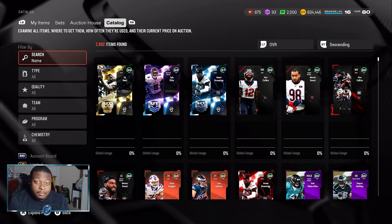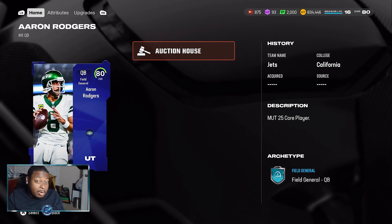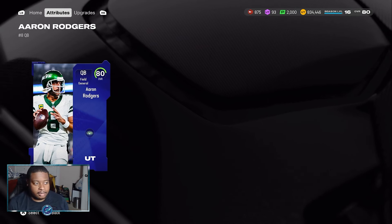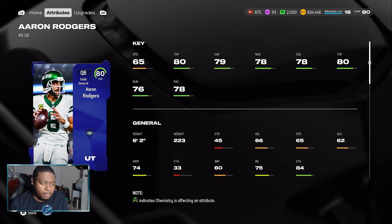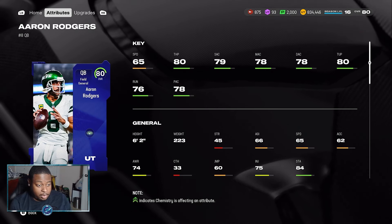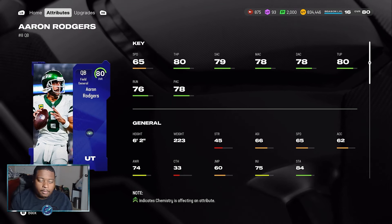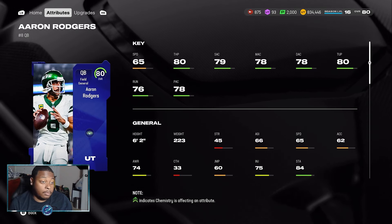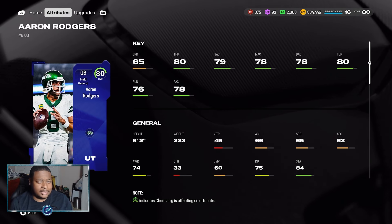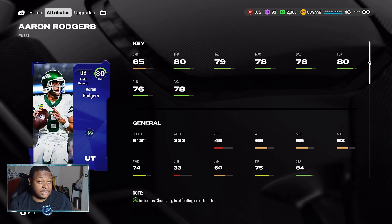First, we have to start with the quarterback. Starting off with Aaron Rodgers — I was not a believer, and I still don't think he or Jalen Hurts is necessarily the number one cheapest option, but right here Aaron Rodgers does continue to have that Slinger 1 release, which is a pretty good release. The only issues are his speed — he is a statue quarterback, not meant for rolling out — and at this point in the year, 80 throw power is good enough, but you more than likely won't be hitting 40-yard touchdowns. Overall, this is a solid card to start your Ultimate Team and is viable for solo challenges.